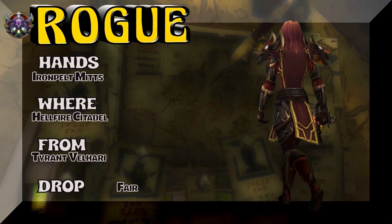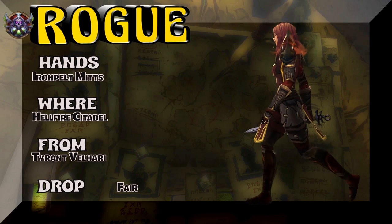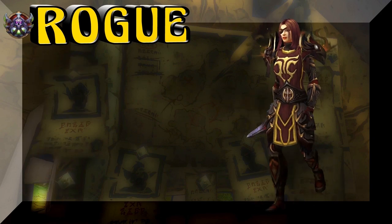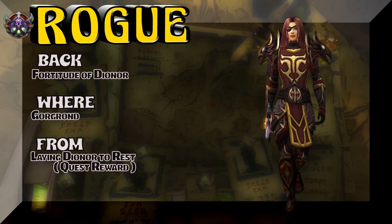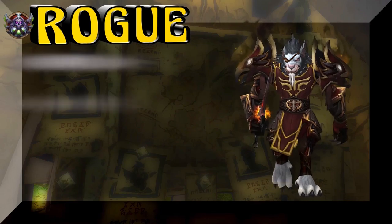The hands — Iron Pelt Mitts, Hellfire Citadel. Tyrant Velhari is the boss. And moving on, the back is the Fortitude of the Inferno. Now I didn't show it here, but it's a brown cape that you get from a Quest Reward in Gorgrond.